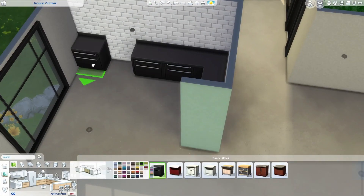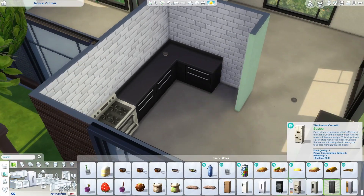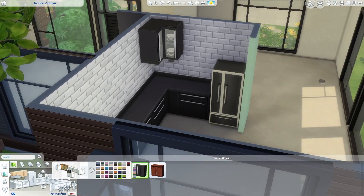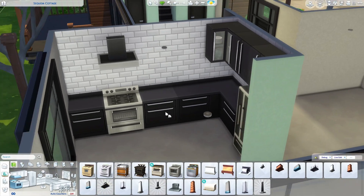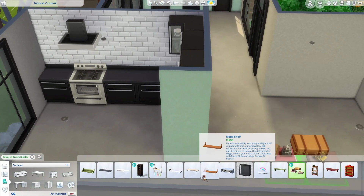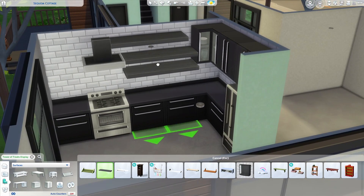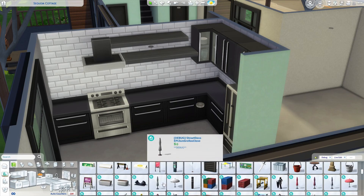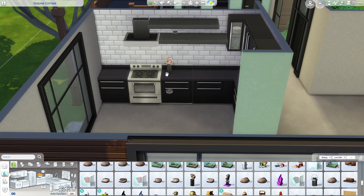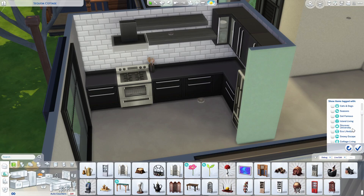I actually experienced something when building the master bedroom. Something glitched through the floor and I actually had to put the bed over it to try to cover up the glitch — I could not get rid of it no matter what I did. That was kind of annoying. But the kitchen — I love the way the kitchen turned out. It is super seamless, modern looking, but definitely in tone and style with the whole build.